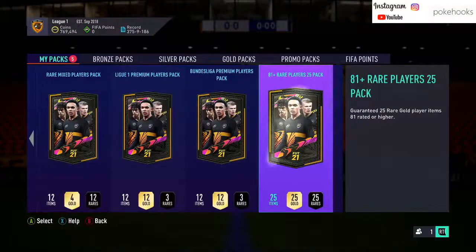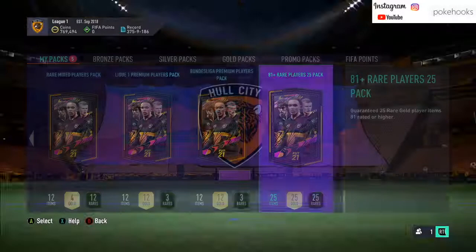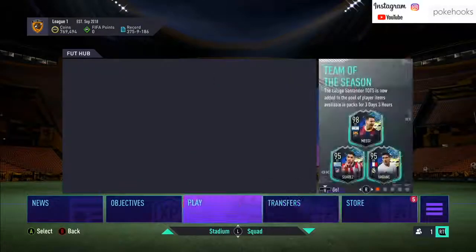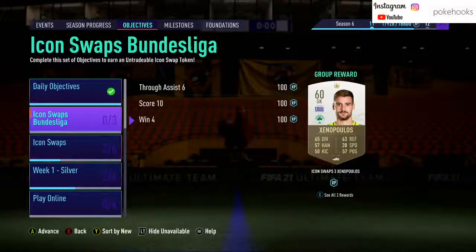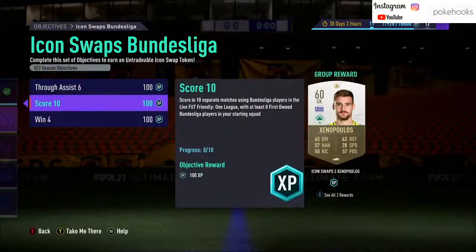Welcome to another video. Today we'll be looking at how to complete icon swaps in the quickest way so you can get packs like the 82+1 times 25 pack. We're going to go through how to complete the icon swap tokens as quickly as possible so you can get the packs opened for the Liga Team of the Season. If you can get a Messi, Suarez, Frankie, or Llorente — there are loads of good cards in packs right now.